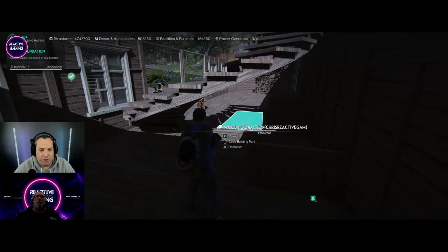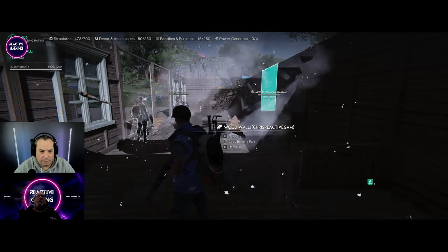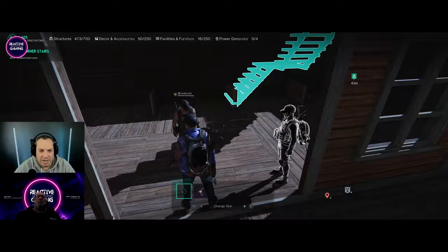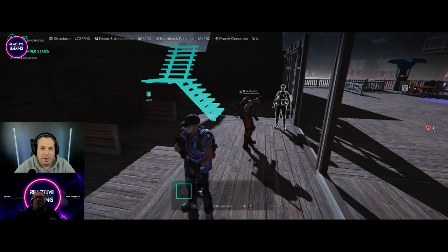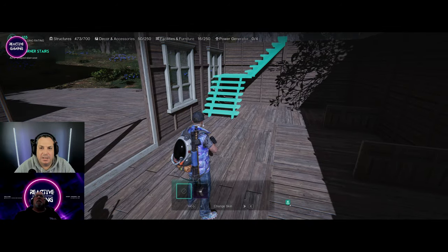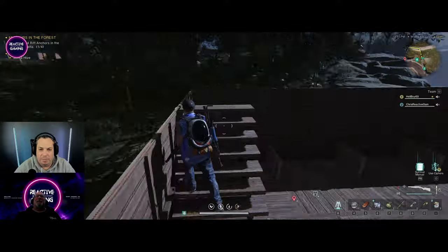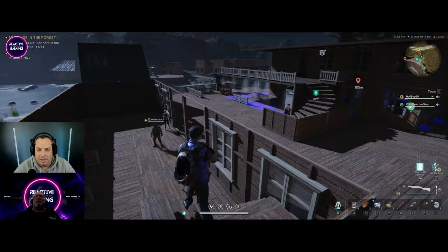Or we could do a straight shot staircase — one that goes up in a certain way and turns around. So we've got a thin set like this in the corner — that is awesome! Then we can just go up and we've got another level up here that I'm going to use for storage.